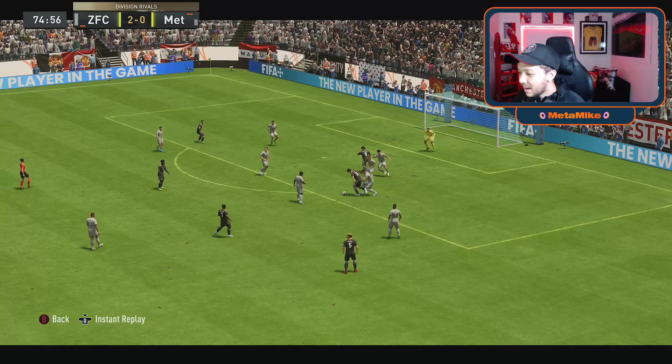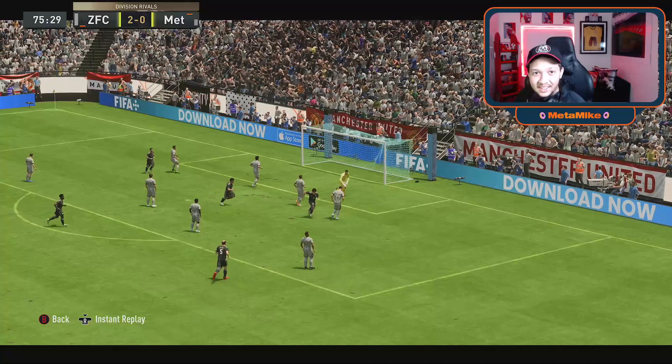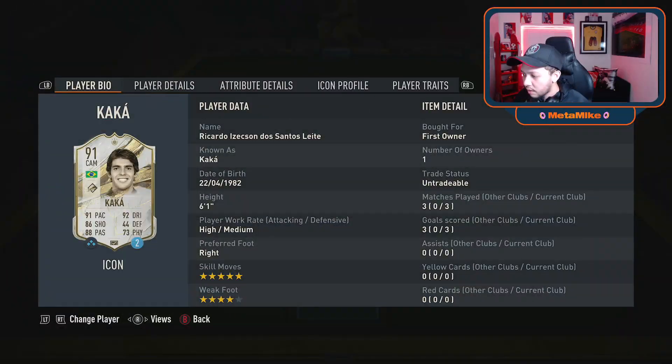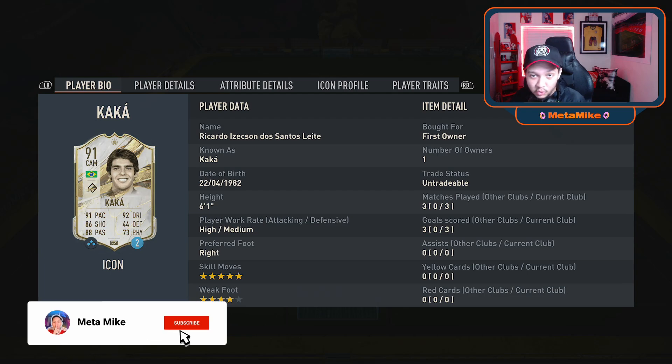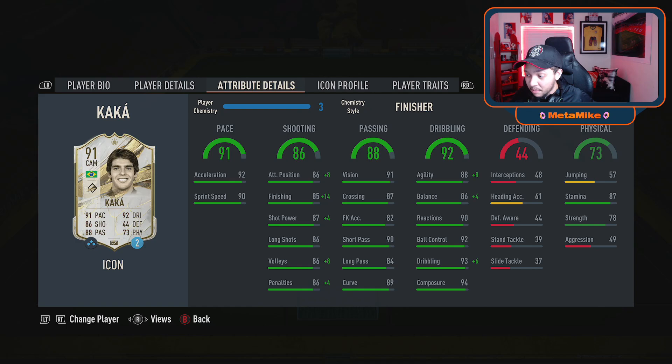I just want to watch this goal back — oh my word, look at that dribbling from someone who is six foot one. I've used this card three times, three goals right there — what more can you say? Played as a former CAM, scored three goals, no assist. Sorry if you didn't see many clips from that last game — the opponent was just keeping the ball. Nonetheless, you gotta slap a Finisher on him — he will be to the moon. Probably one of the better dribblers I've ever used in terms of his height.